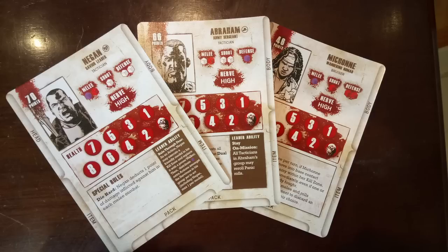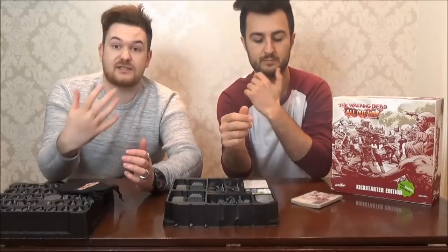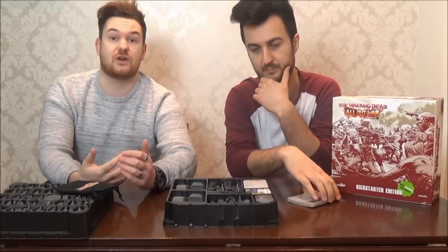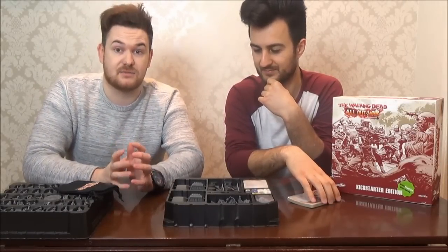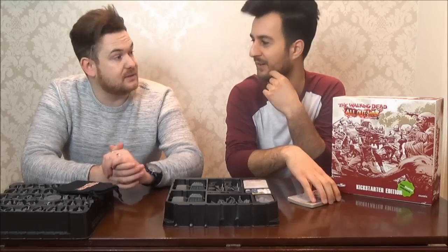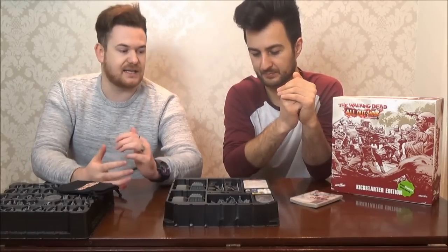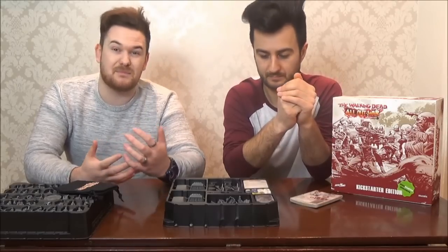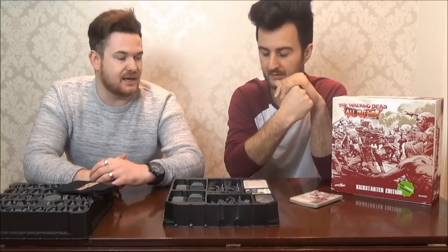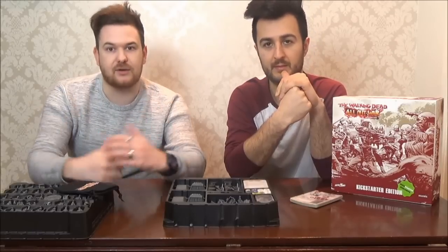What I was mentioning before about the threat level — the higher it goes, you've got to start testing for your character's resolve. If it's all going to pot, low-nerve characters are more likely to run away, freak out, just panic. You've got characters with a high nerve who can handle the pressure — like Rick, like Negan — your big characters basically will just say bring it on.